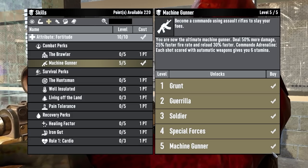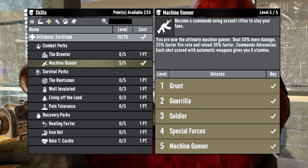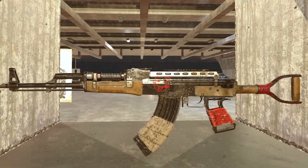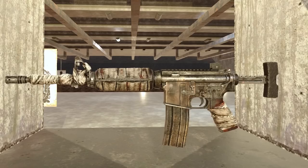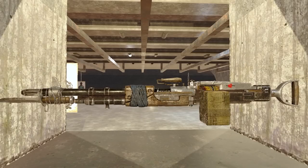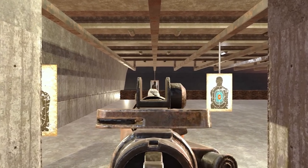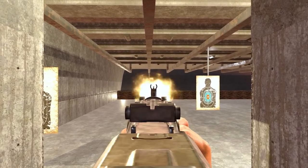Machine guns are governed by Fortitude and the Machine Gunner perk. The machine guns are the Pipe Machine Gun, the AK-47, the Tactical Assault Rifle, and the M60. The Tactical Rifle is a burst fire weapon for some reason, but all the other weapons are fully automatic.